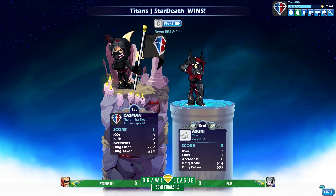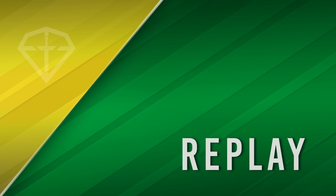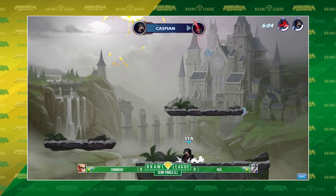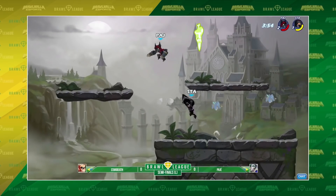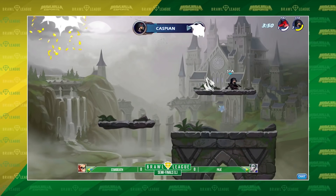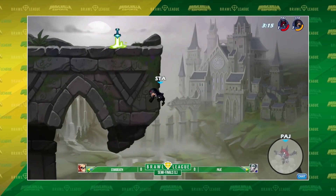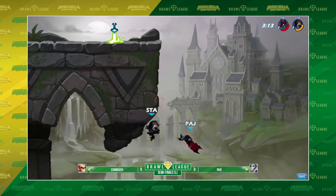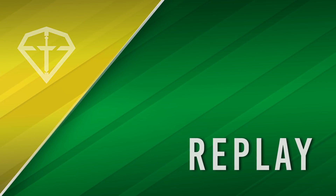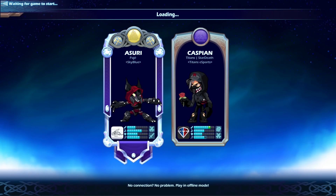Game one going to Stardust — what a play, what a comeback from Stardust to pull that one back! Pajay took the advantage early on but Stardust showed that he has a mastery over his movement — the dash plays and everything else — bringing it all to a head to make that comeback work. Stardust takes game number one in super exciting fashion, and we are going to game two.